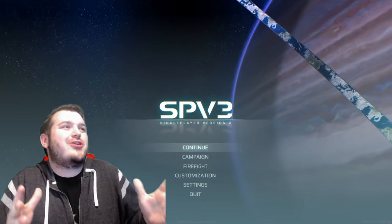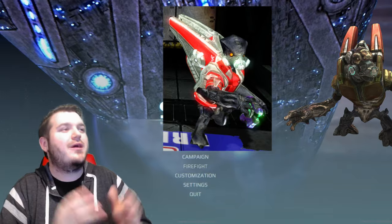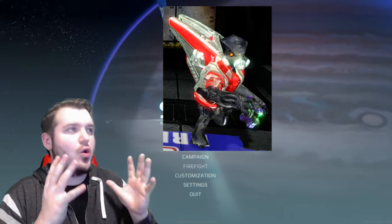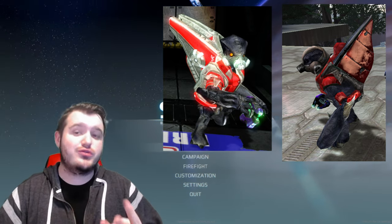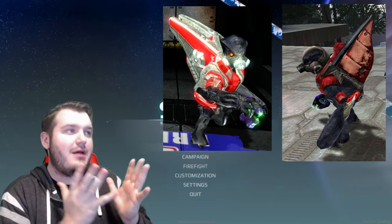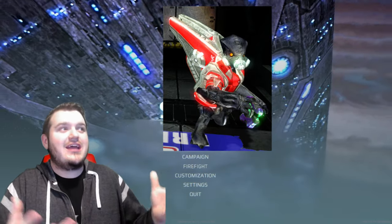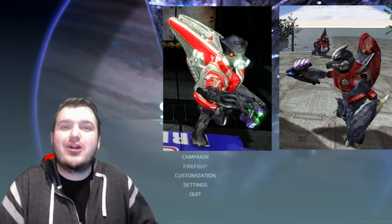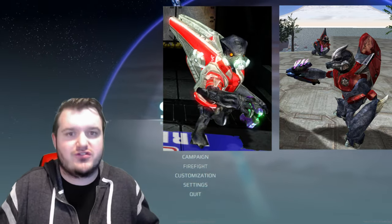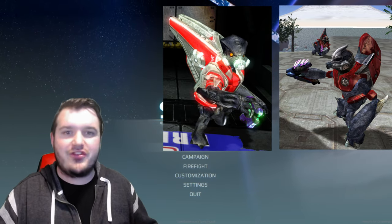Moving on to the next grunt — I'm going to call this guy the grunt major because I feel like there are a lot of influences drawn from the grunt major from Halo Reach. He has that classic dual-pronged methane tank on his back, but what I love is that he's not just a ripoff of the Halo Reach grunt major. He doesn't have all those colors like orange and yellow — he's a straight-up red grunt. And if you think about Halo Combat Evolved, there are three kinds: the orange grunt minor, the red grunt, and the black spec ops grunt, and SPV3 doesn't deviate from that. It's visually different but still familiar, and that's what SPV3 does so well — it takes a game I've known and loved for almost two decades and makes it feel new and fresh.